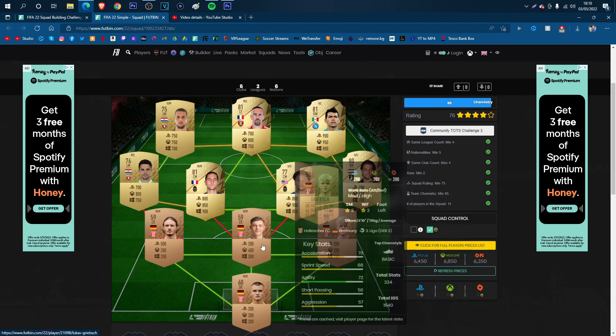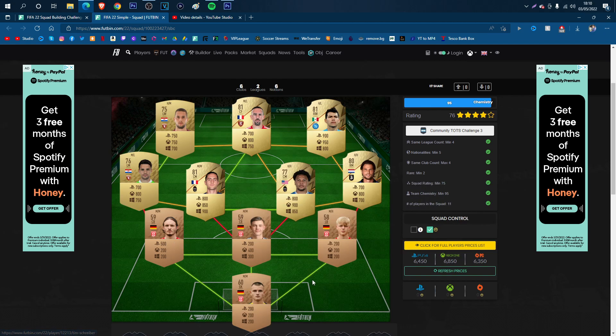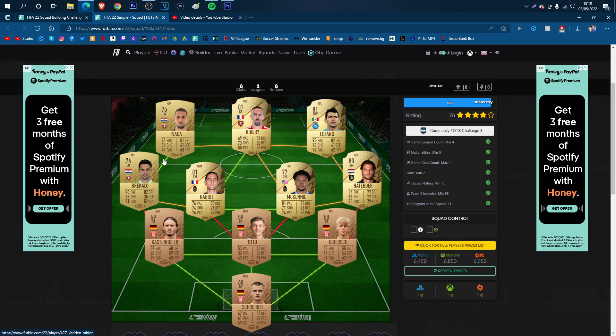It shows prices like 200 coins, 200 coins, 400, 200 — but it may change depending on the time that you see this video. So just find alternatives in the same league, same nation, you get it. And the gold cards, they are fine, just go for them.